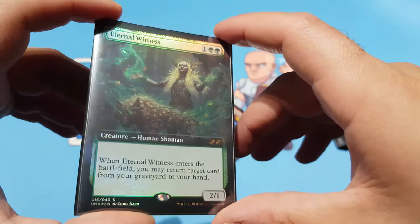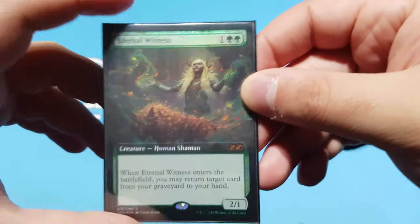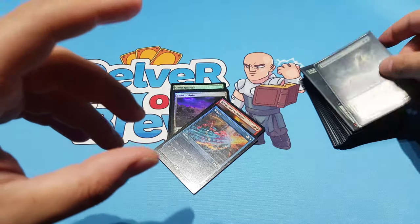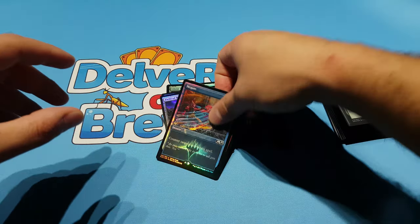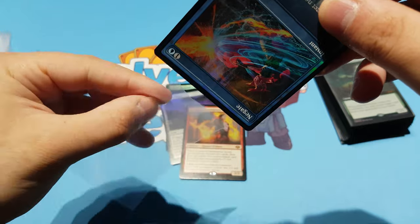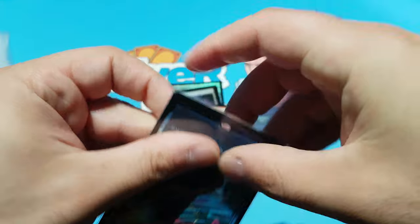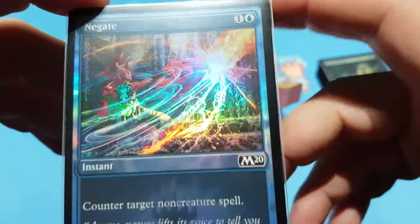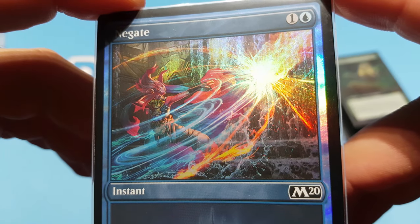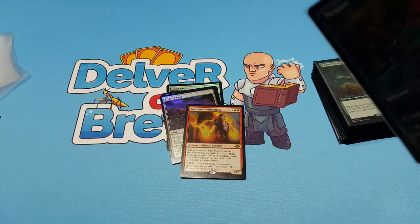The foiling is still pretty good even double-sleeved — the Perfect Hard sleeves are slightly less clear than regular Perfect Fits, but the foiling is still relatively visible. Here's a Negate foil: I did get this version because I really love the way the foiling mixes red and blue. It's super sweet — almost as sweet as purple.